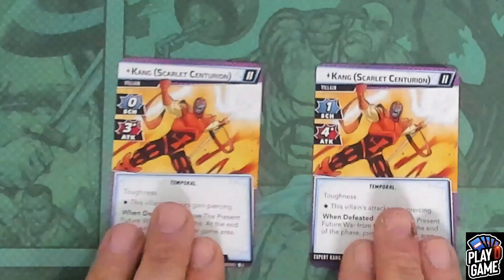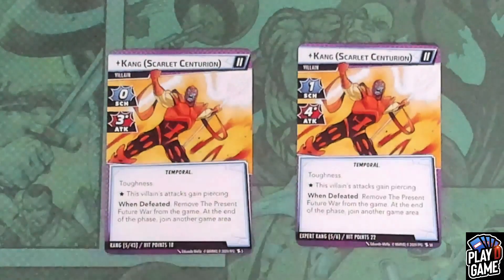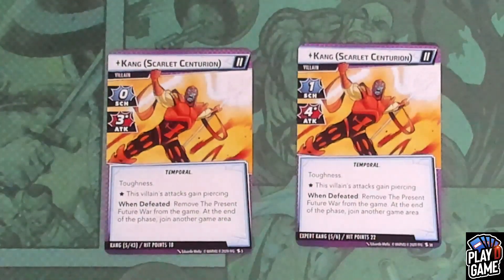And then finally, you might fight the Scarlet Centurion. On Standard, he will have a scheme of zero and an attack of three, Toughness, and his attacks will gain Piercing. On Expert, a scheme of one, an attack of four, Toughness, and again his attacks will gain Piercing.